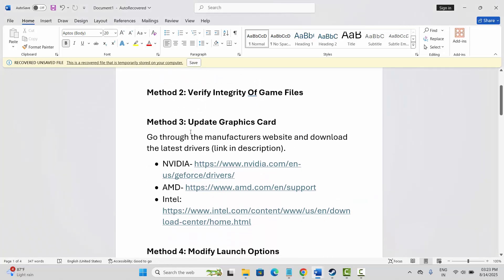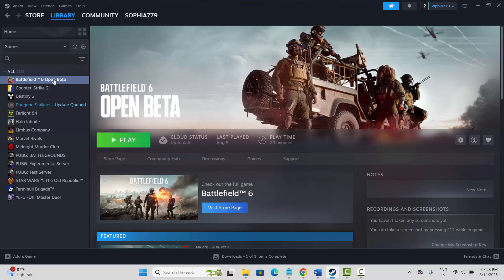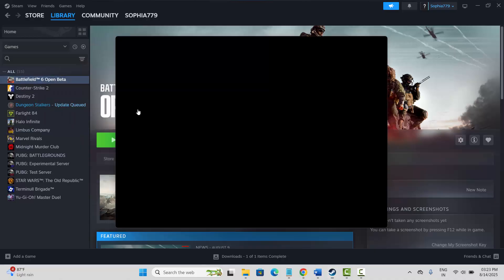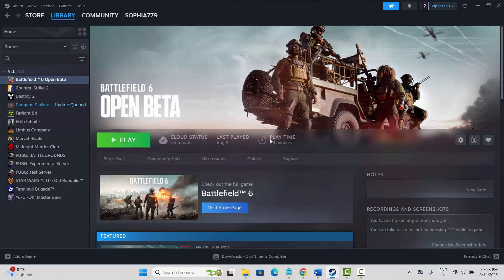If not, you need to verify the integrity of game files. Go to Steam, under the library section, select your game, right-click on it, click on properties, click on installed files, and then click on verify integrity of game files. After verifying, try to launch the game and check if it's working.